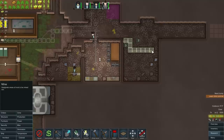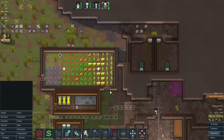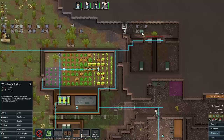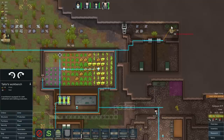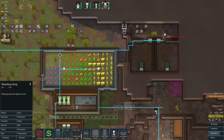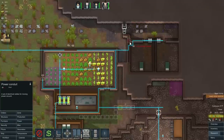Let's mine this out because this is all in the way — actually, you know what, that can't be a priority. I just can't make it a priority. Taylor's workbench — let's do this. Let's make a wooden wall and a wooden door, and production — tailor's workbench. Might as well put a couple lamps over there as well. We're probably going to have to run some power up there to the door.